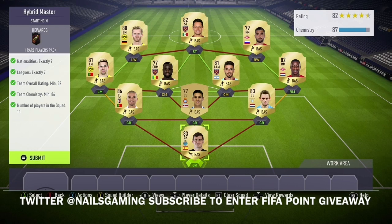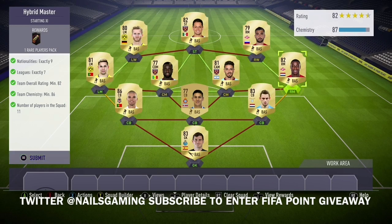Into today's video — the Hybrid Master SBC. I'm going to show y'all the players that I use. Basically, you need strong links from your left wing to left mid, and your right wing to right mid. Then in the middle, your striker and your two center mids all need to be from the same league and same team.